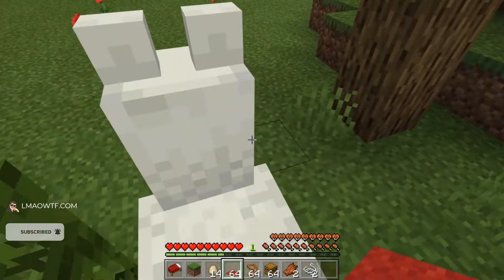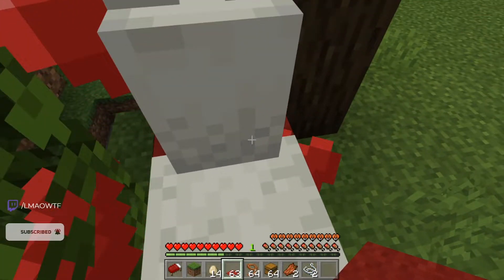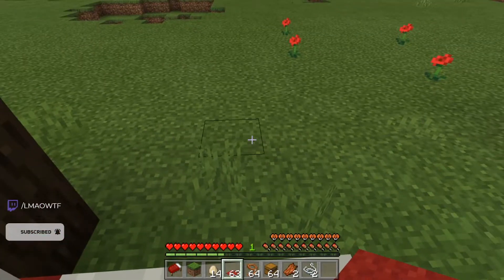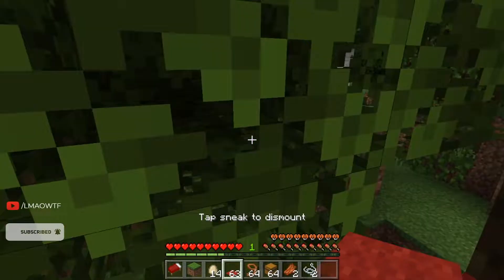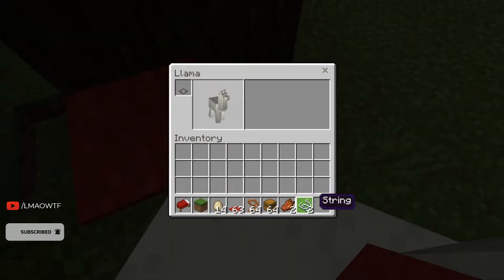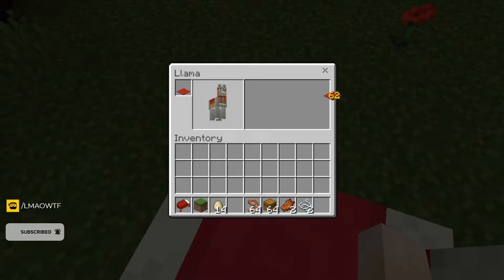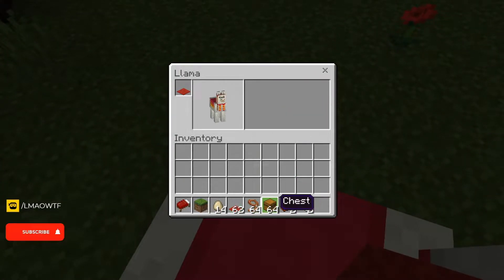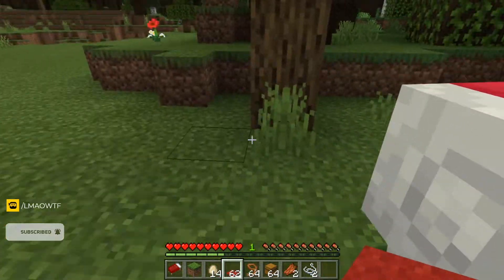I will show you some other neat stuff you can do with the llama. Now that we have tamed the llama, you can put a carpet on it — any color carpet. Once you're riding it, you can press inventory and put the carpet on it.